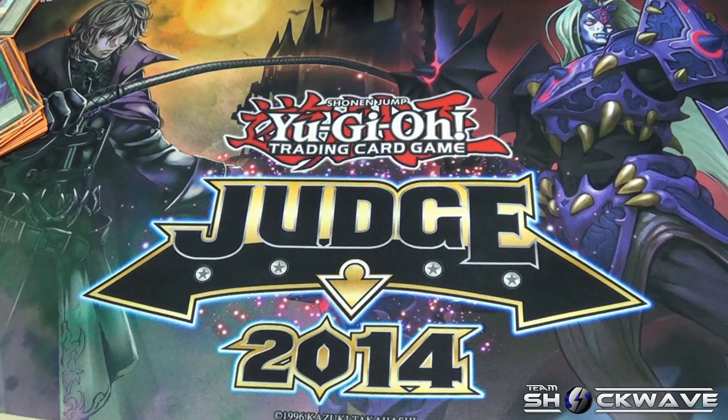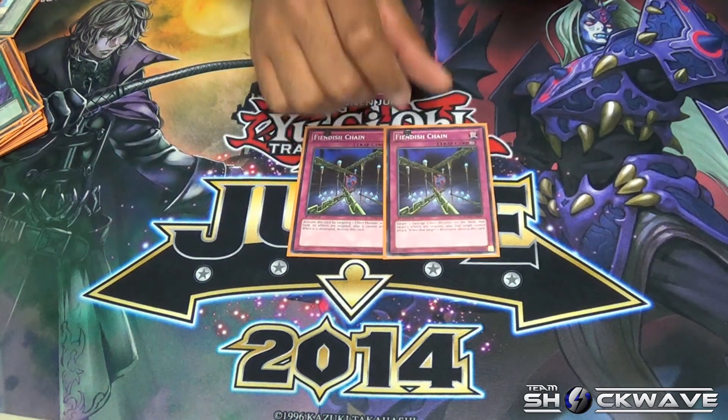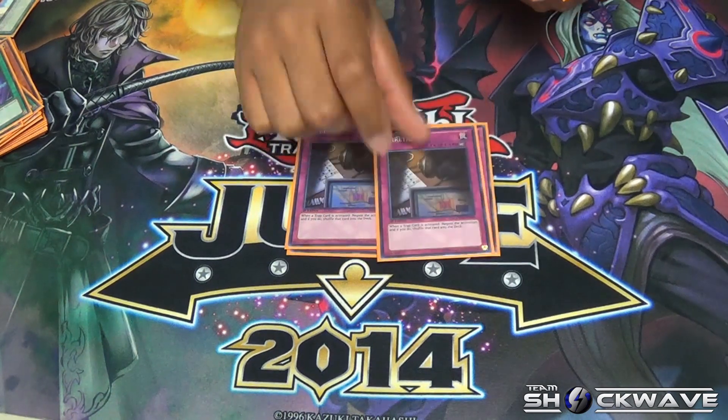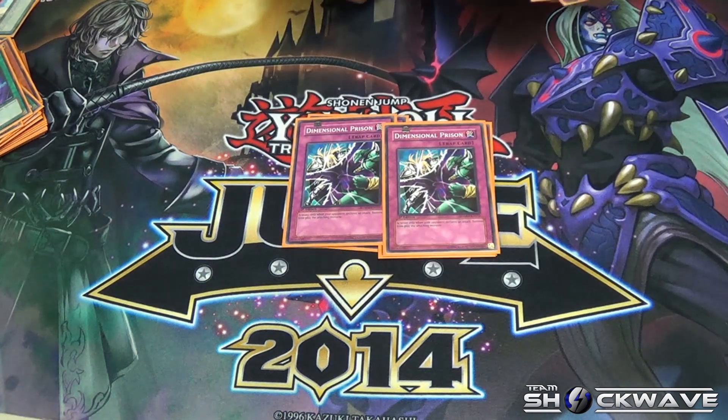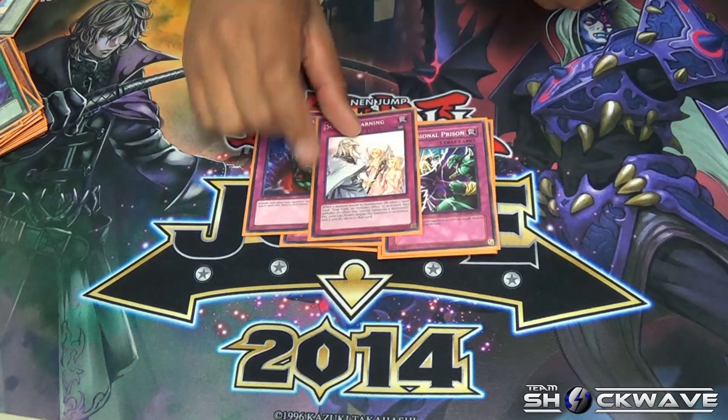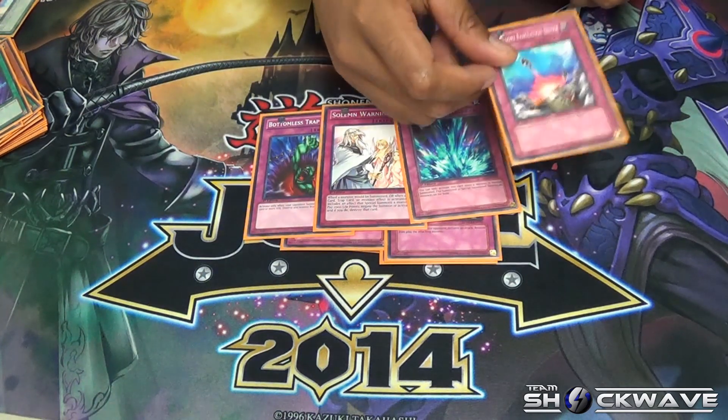Now onto the traps: I run two Phoenix Wing Wind Blast, two Wiretaps, two Deprisons, and for the singles — Bottomless Trap Hole, Solemn Warning, Torrential Tribute, and Compulsory Evacuation Device.